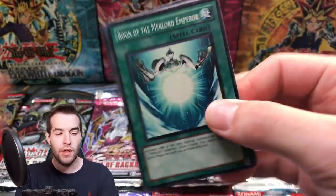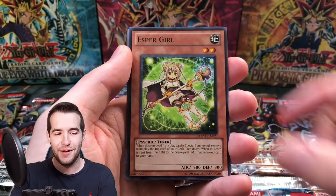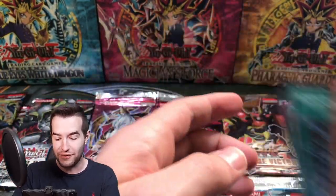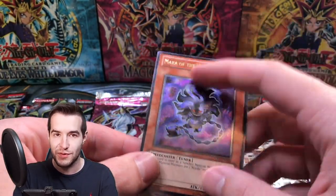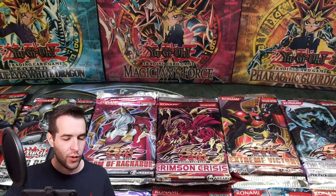Extreme Victory — the extremest of victories, the most extreme victory. Can we pull the Tour Guide? I pulled that originally at the first box I opened and I've never pulled one since. There it is — we Ruxin Special into the Ulti! Mara of the Nordic Alfar with the Lancelin Worm — that was in Duel Links, I remember when that came out. Ultimate Rare Mara of the Nordic Alfar. I don't think this one's crazy, but it is an Ulti, so we got one — that's pretty good. I was one away from Blackwing, or at least The Shining Darkness.